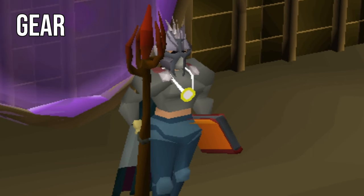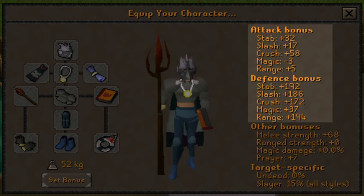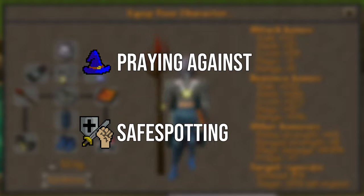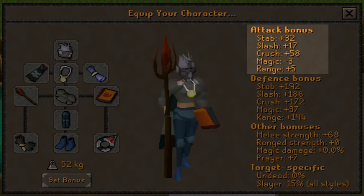It all starts with the right gear. I choose range and melee defense over everything when soloing Dagannoth Rex. You'll be mainly praying magic and safe spotting the only melee damage, so that leaves us with range being our defensive priority. Having a magic stat of 0, he is extremely vulnerable to magic attacks, meaning you can walk in there, debuff to hell, and still win the fight.